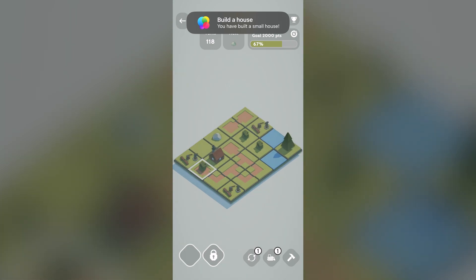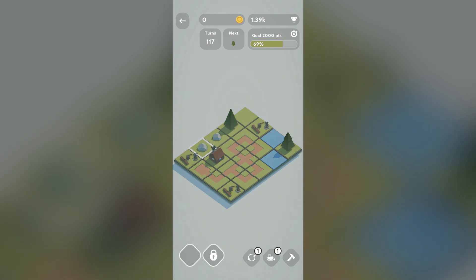Beautiful - we've built a small house! Because we built that house the level is now expanding. This particular level expands as we progress. We have a goal of 2000 points, and if we reach that we'll get some extra bonus currency in the game. Every five turns the house produces a coin, so we want to get as many houses as we can to increase our currency intake.